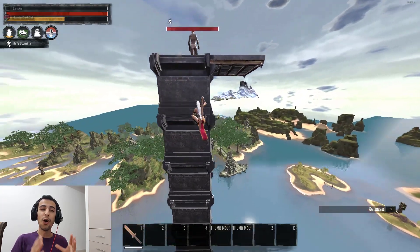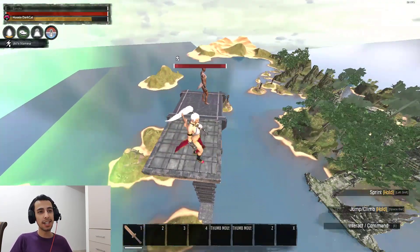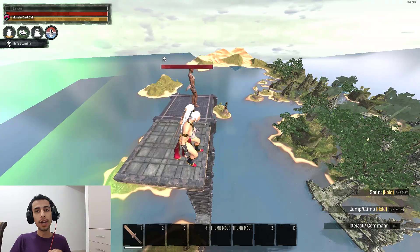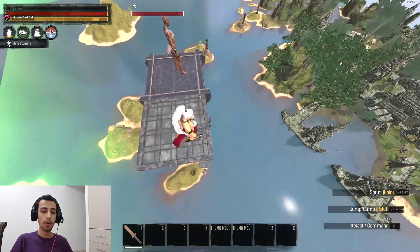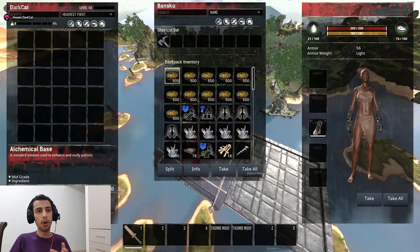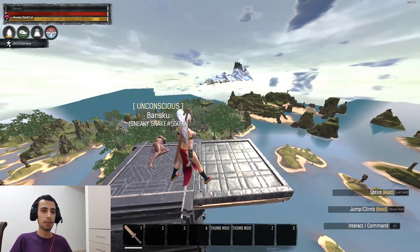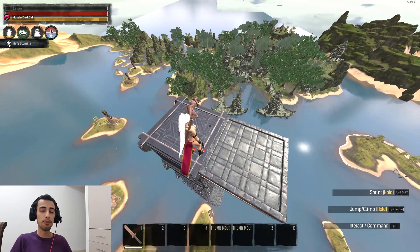Okay, we are all the way to the top of the foundations, and here my friend is going to log out all the way at the top. We're going to check his body and you can see there is all the loot inside — everything is fine, everything is set up. Now I'm going to start jumping down and removing all these foundations.